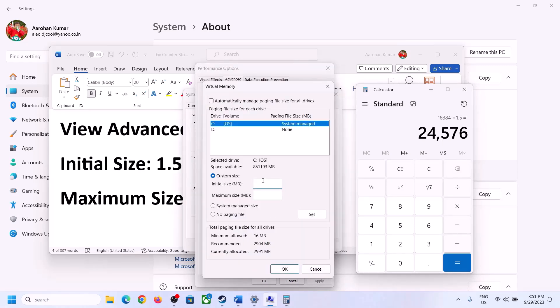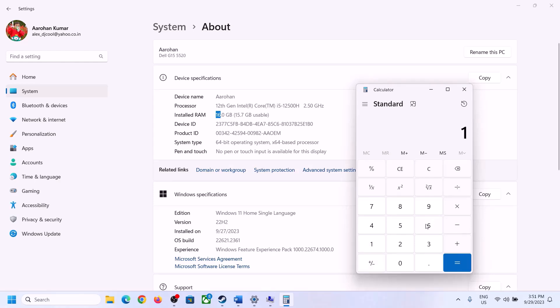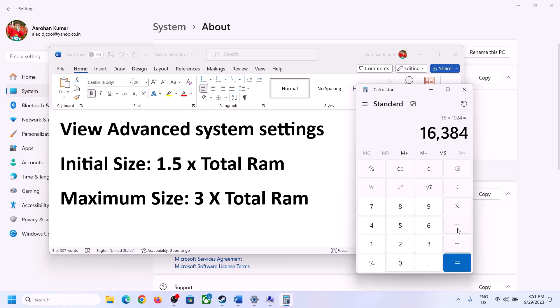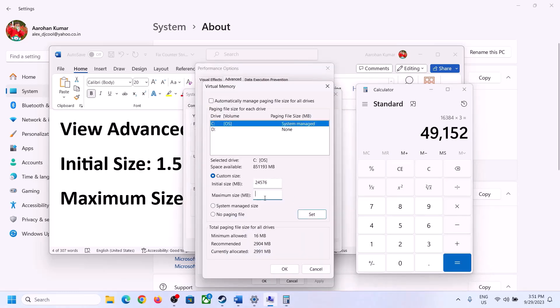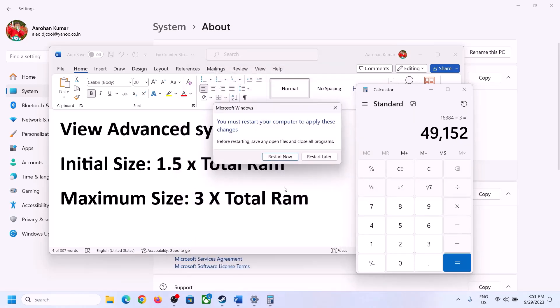The maximum size is 3 × total RAM in MB. With 16 GB of RAM (16,384 MB), maximum size = 16,384 × 3 = 49,152 MB. Enter those values, click Set, then click OK, Apply, and OK. Make sure you restart your computer after this.